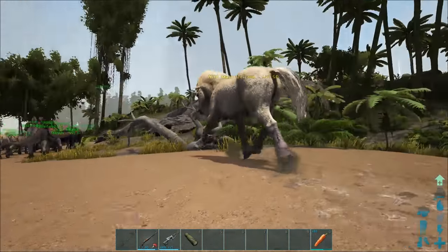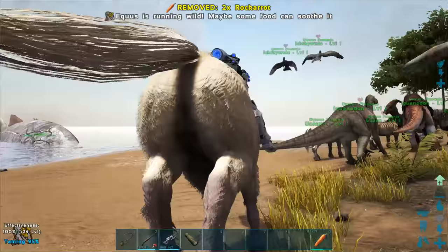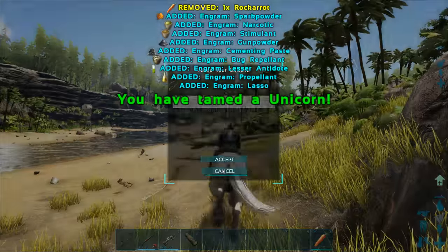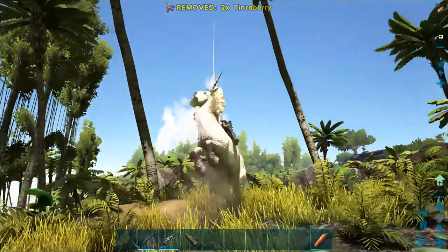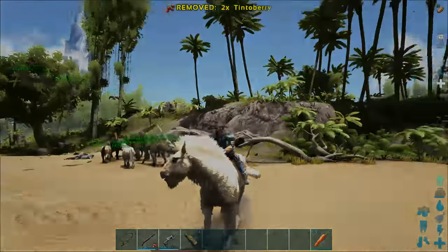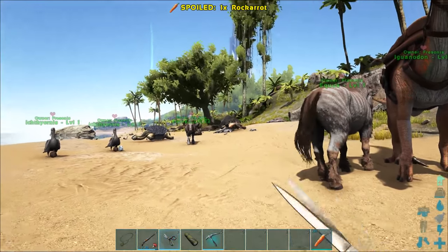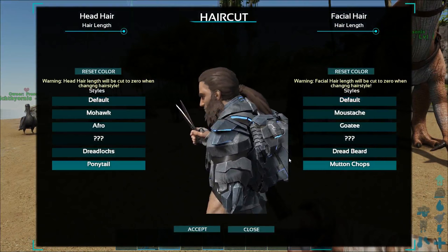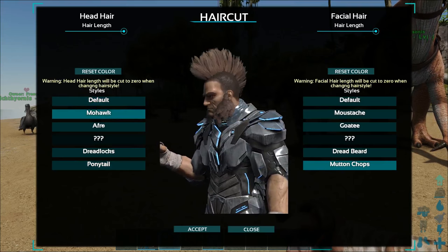To tame the unicorn, you do it the same way as the Equus — get behind it, feed it, ride it, and feed it again when it wants food, and it can be yours. It can do all the same things as the normal Equus, so nothing special — it just looks awesome. And there are also new haircuts: you can get a ponytail, or mutton chops — be your own Wolverine! I bet in the future they will add even more looks.